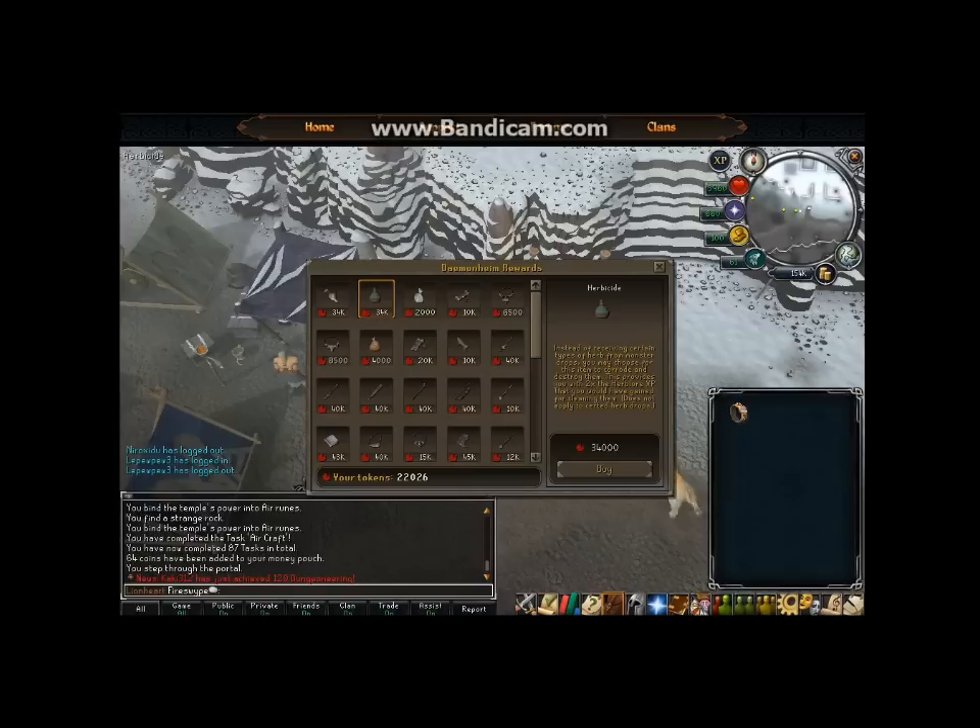The herbicide is particularly good — instead of receiving certain types of herbs from monster drops, you can choose for this item to destroy them, providing you with two times the Herblore experience you would have gained for cleaning the herb. This will help get your Herblore level up so you can use some of the methods in the Herblore section. Another useful reward is the gem bag — you set it in your inventory, and as you mine, any gems you mine will be put into this gem bag. It holds a maximum of 100 gems, so you can continue mining ores quickly without worrying about gems taking up space.